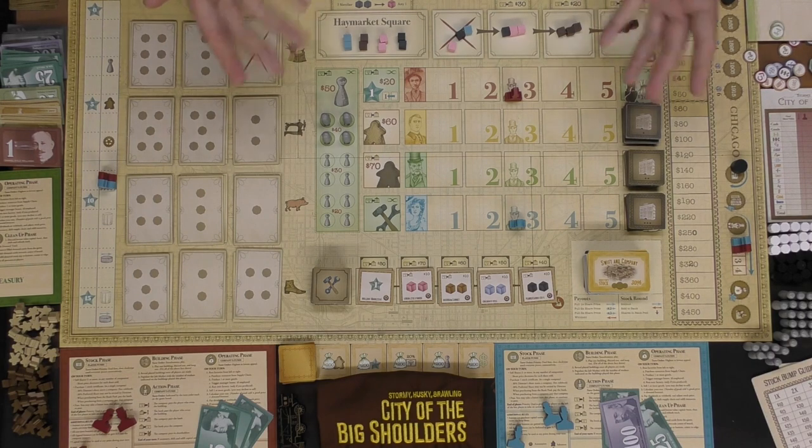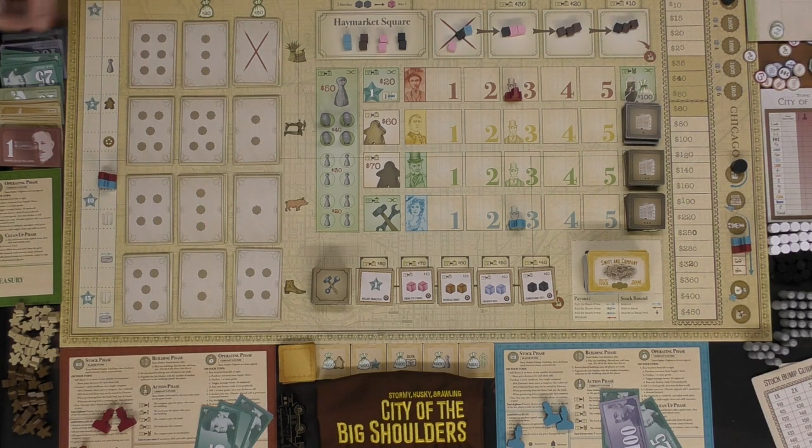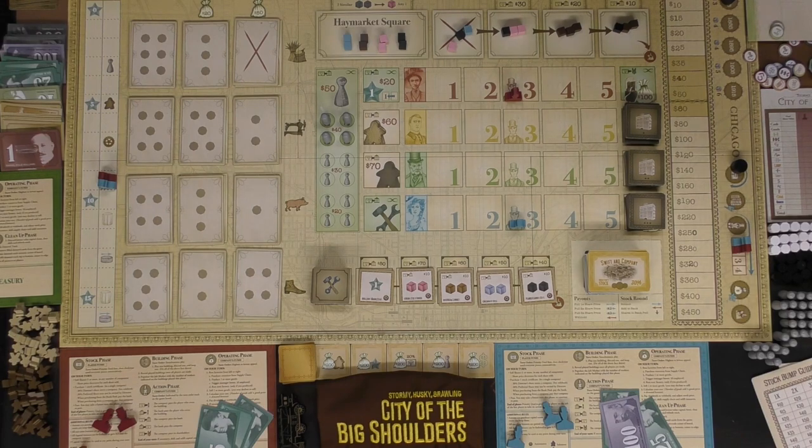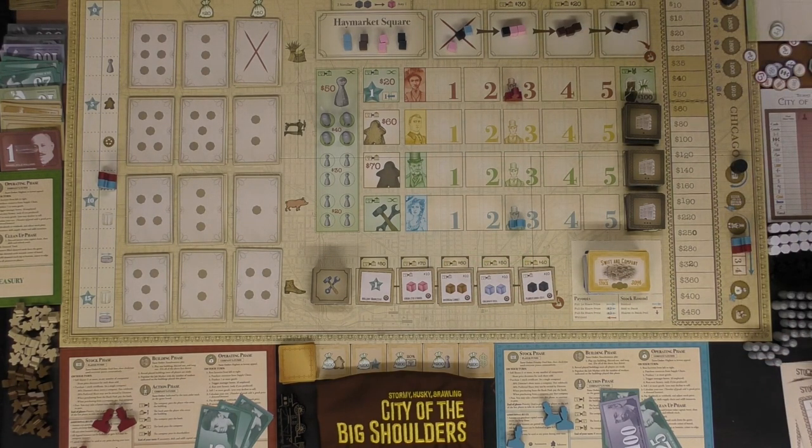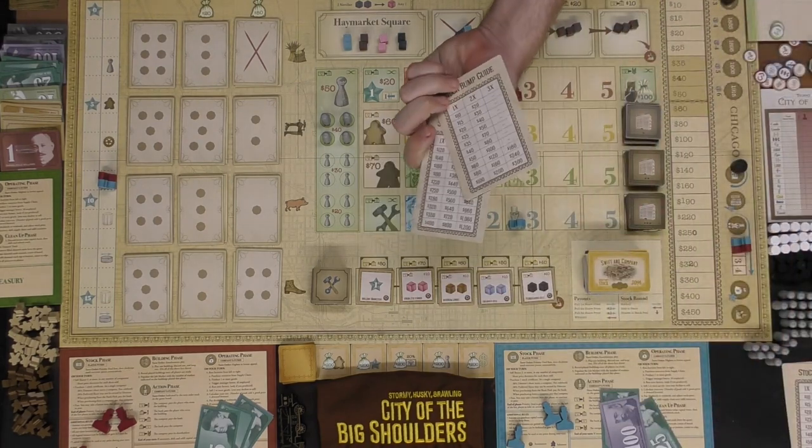That is pretty much everything in the game — quite a lot. There's paper money: ones, fives, tens, twenty-fives, hundreds, and five hundreds. There are additional tokens for the larger player games, and of course some reference guides for how stocks bump up.